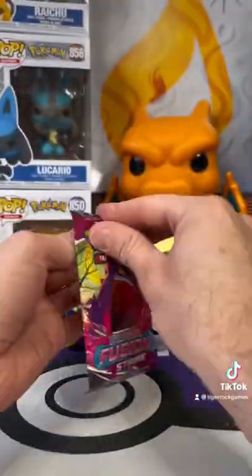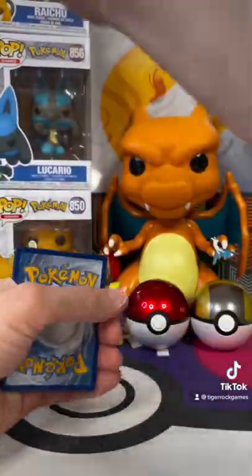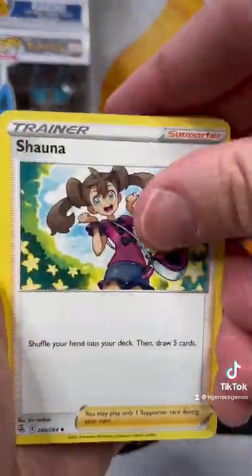Let's go Fusion Strike. Maybe we'll get that Alt Gengar. Flip that energy — Electric. I really like this Prime Ape.